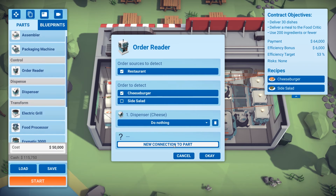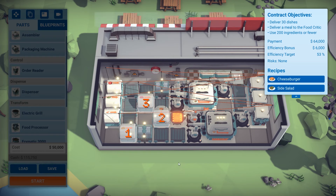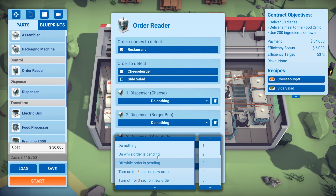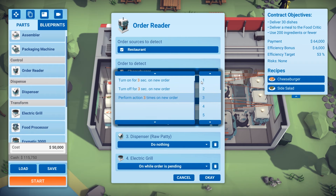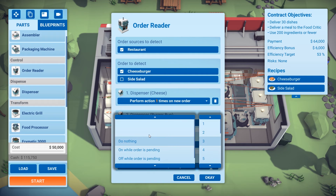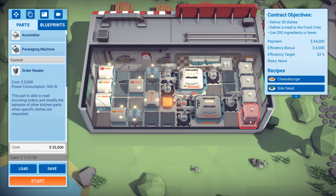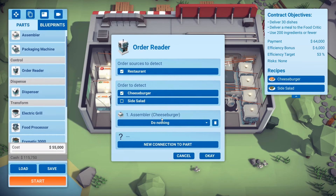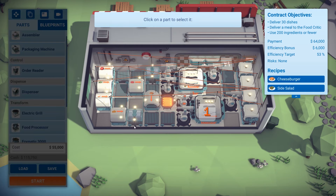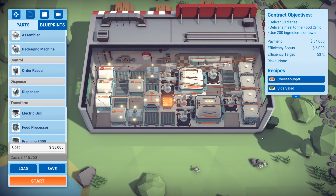And then the cheeseburger — we can do the same thing and have that turn on only when needed. Same with the grill, because the grill does use quite a bit of electricity — it is an electric grill after all. That should be good to go. I can even get another order reader for the cheeseburger and set it to activate when an order is pending.